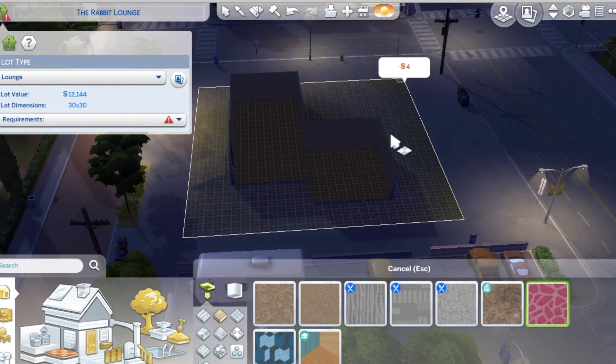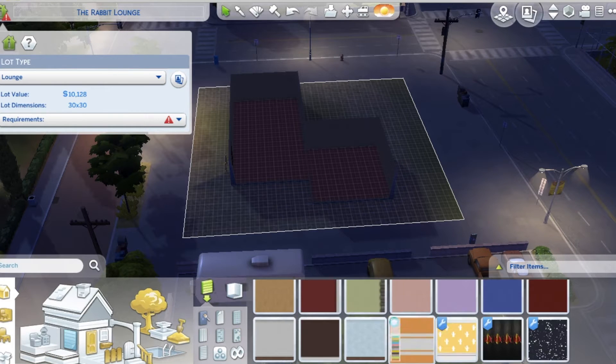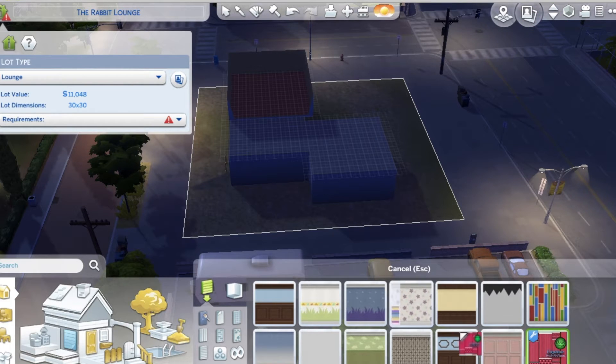Should we make the flooring pink? Let's make the flooring pink. This is called the Rabbit Lounge — that's what this place is going to be called! It has poppy pink vibes, and I have the perfect wall for that. Victoria's Secret wallpaper up in here. That's the vibes we're going for.